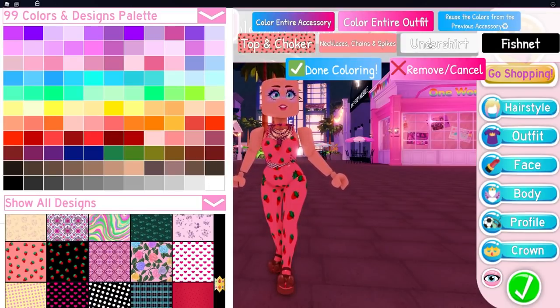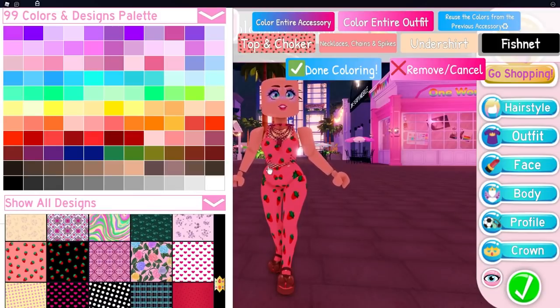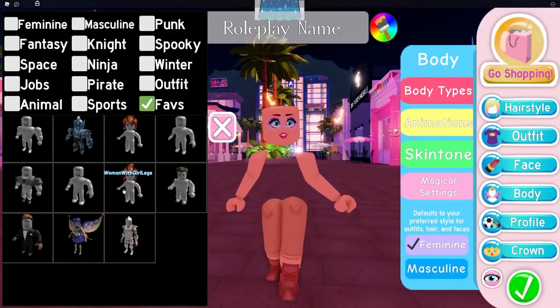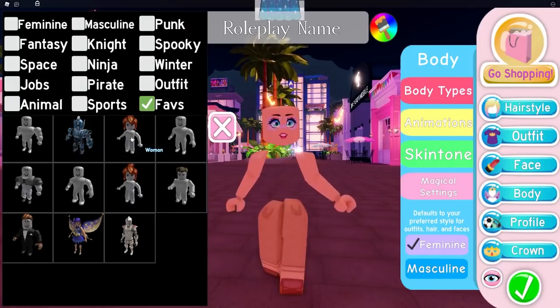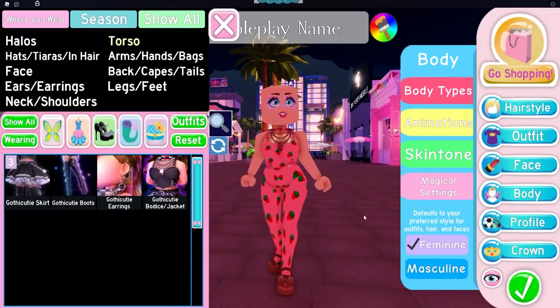Let's make the necklaces a pink colour maybe. For the undershirt, you're going to want to colour it the same colour as your skin, or as close to your skin as possible. On the fishnets, I've been going black — I just think it looks nice — but some people colour them skin tone to try and hide them. Then go into your body model section, body types, royal, and make sure you've got the woman with girl legs on, because it will connect the pieces together. The woman one works too but with a slight gap, so I choose woman with girl legs as it connects everything nicer.